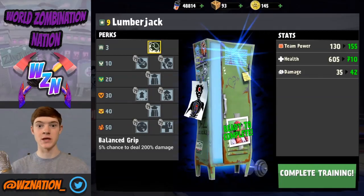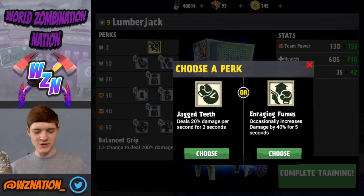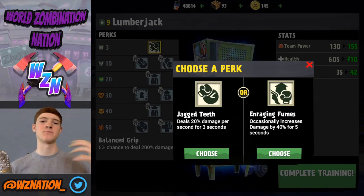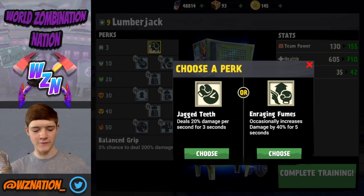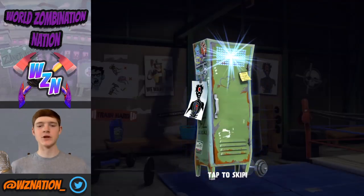I'm going to go ahead and finish this — it hurts spending coins like that — and we'll complete the training. Once you do that you get to pick a perk, which expands your unit's range of possibilities. Right here we can either do jagged teeth or enraging fumes. For this specific lumberjack I'm thinking about doing enraging fumes, so I'm going to go with that one.